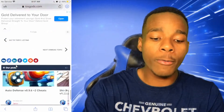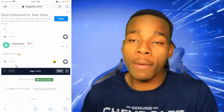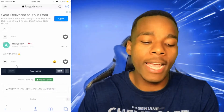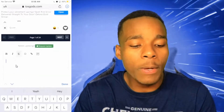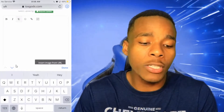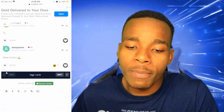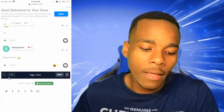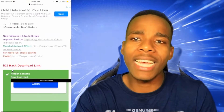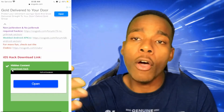To unlock the hidden content, keep scrolling down until you find where it says 'Reply to this topic.' To do that you need an account for the website. Once you have an account, type in whatever you want — just make sure it's something nice. Once you've commented, the hidden content will basically unlock.